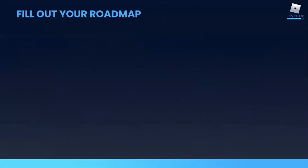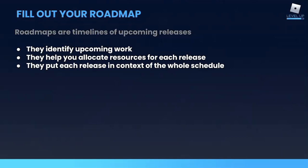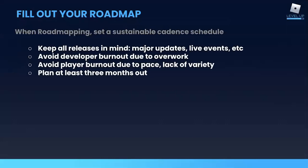Next, it is a really good idea to create a roadmap. Roadmaps define your team's schedule of upcoming releases. They help you to effectively decide who's working on what and when, as well as how large your releases should be. They also help you take into consideration the releases that surround each other, which is important for maintaining variety of content from release to release. When you're setting up your roadmap, make sure that your cadence schedule is sustainable — you don't want to sacrifice development time on other releases like major updates or live events. You also don't want to burn out your team from overwork. Players can also get burnout if you throw too much at them too fast, require too much effort for the reward, or release the same kind of content over and over.